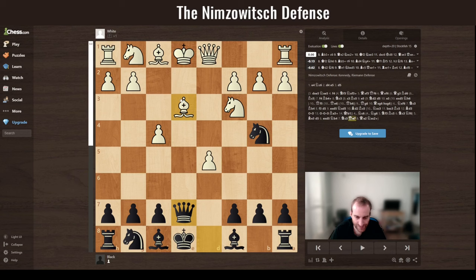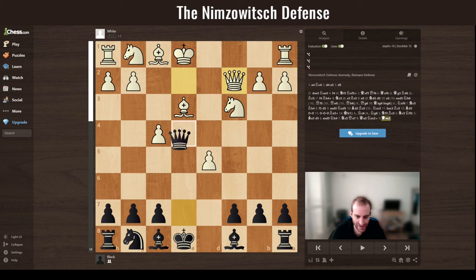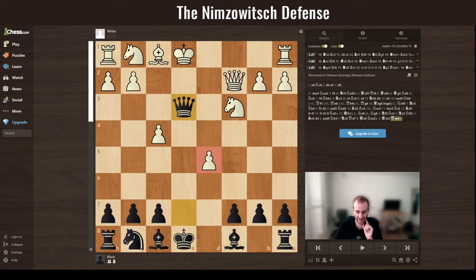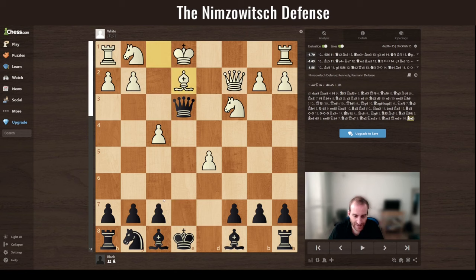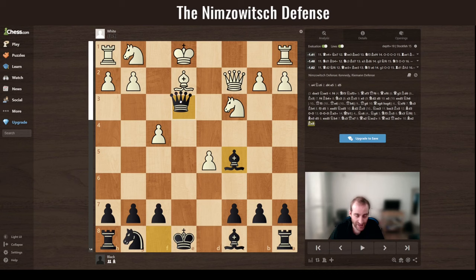If white just wants to protect, you return your material by simply taking there. You got your pawn back, and white has an isolated pawn that is very weak. You're totally fine here, even slightly better — more than slightly. You keep pressure with the bishop, and white can't castle queenside because of your queen — you're threatening a check and creating a lot of mess.